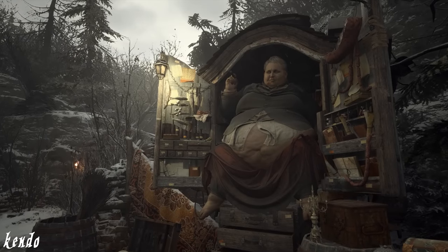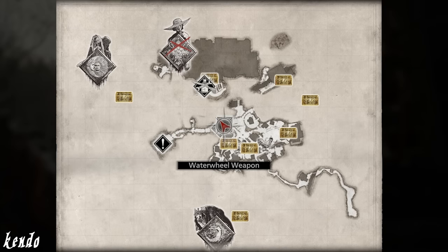Once players have encountered the Duke at the altar, he will mark additional regions onto Ethan's map, serving as pinpoints to the upcoming treasures obtainable through exploration.